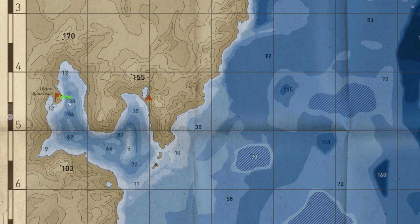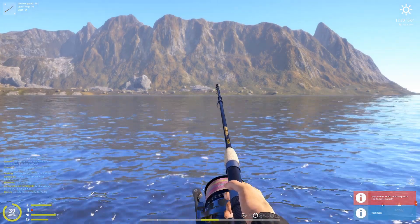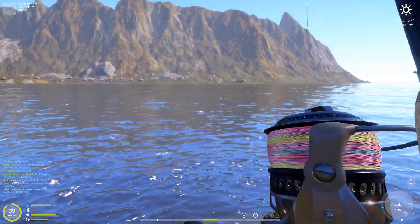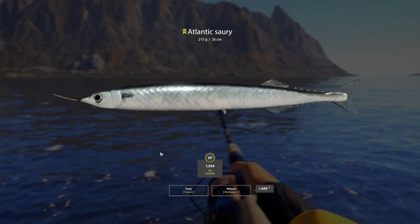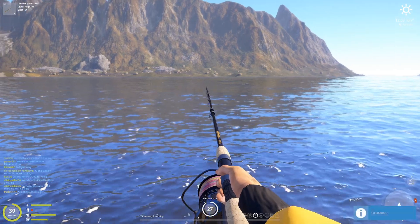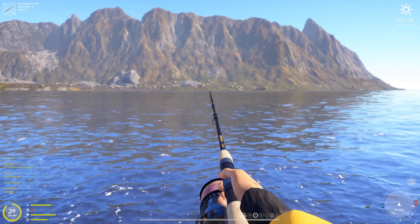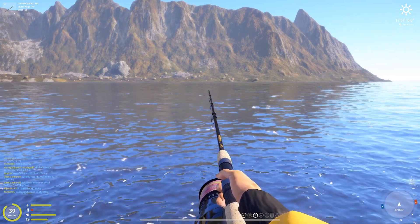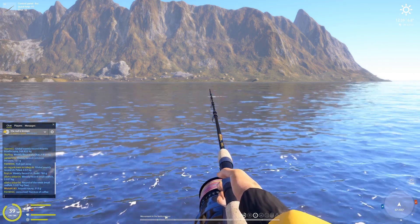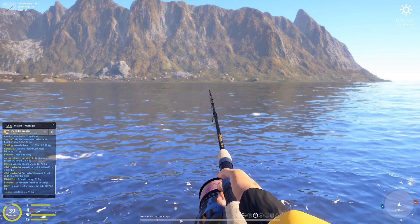As it rolls down to the 60-meter hole, you're going to get a bite like this. Once your strip goes all the way down to 60 meters — oh my god, look at that, first fish! Full cast, let it sink. As long as it shows movement in the bottom layer, your bait is working, your setup is working.